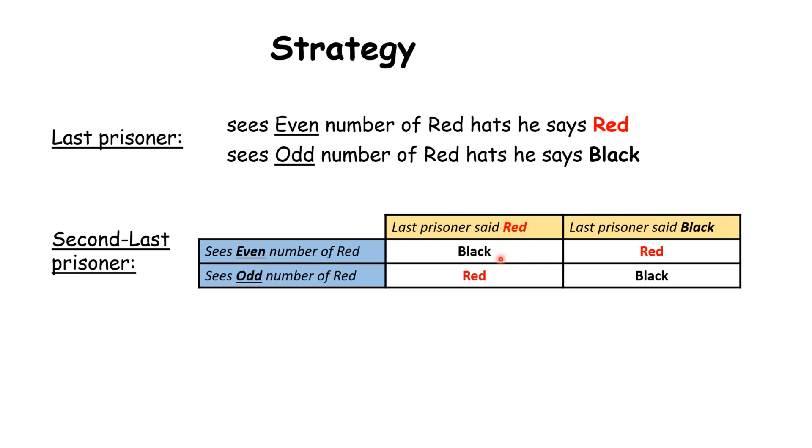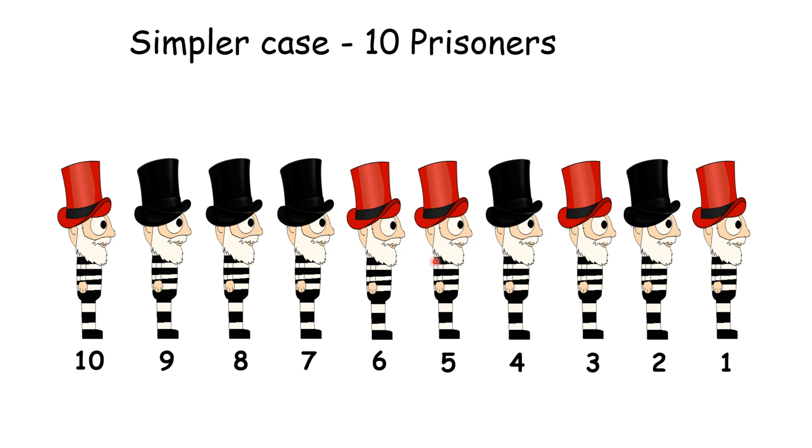Let's see it on a smaller set of 10 prisoners so it's easier to understand — the same logic carries forward for 100. These are prisoners 1 through 10 with their hat colors. The last prisoner counts the red hats in front of him: prisoners 1, 2, 3, 4 — that is 4 red hats, which is even, so he says red. The 9th person knows the 10th sees an even number of red hats, so he counts red hats before him — 4, which is also even — so he must be wearing a black hat, and he says black.